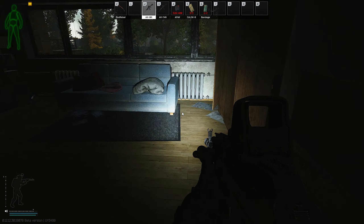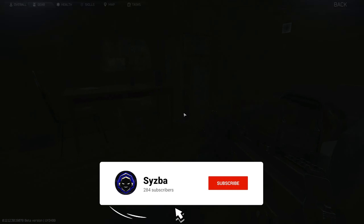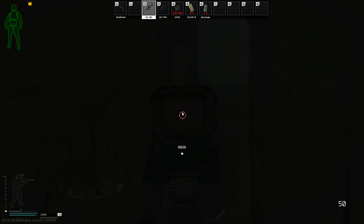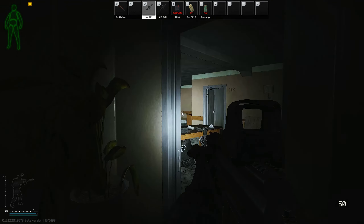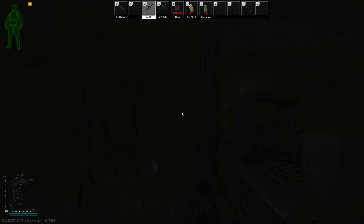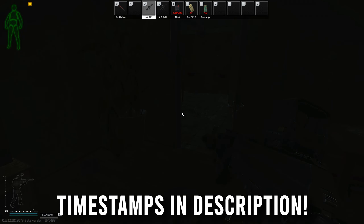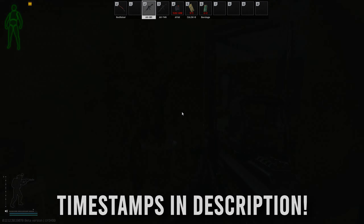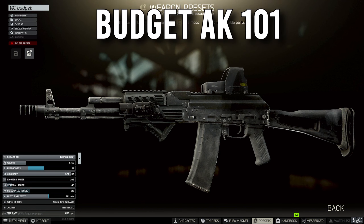With 5.56 making a bit of a comeback in Tarkov, I wanted to go over a couple builds I actually had made for the AK-101. I have two builds right now: one being a budget build and the other one being a meta build for you chad gamers out there. As always, I'm going to have timestamps in the description so you can skip to whichever build you want.